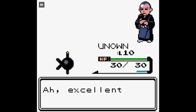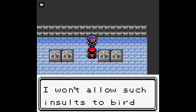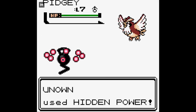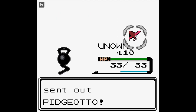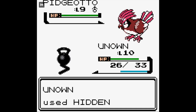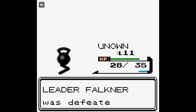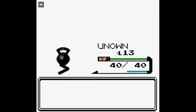Unknown K cleaned up all the Bellsprout. Here are the levels before we take on Falkner, who as a Flying Type Specialist - Unknown G and Unknown J, as they are Hidden Power Ice and Hidden Power Electric. As you can see from the barely sped-up footage, we win the battle in two turns. I guess we get lucky with the crit there, but it probably would have knocked it out in one move anyways. So we get our Zephyr Badge, feeling pretty good.